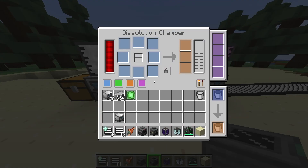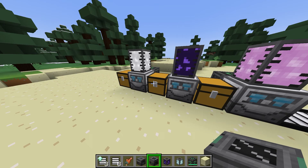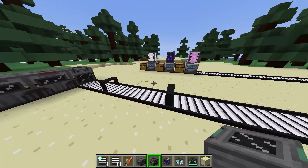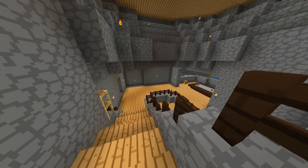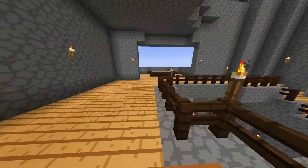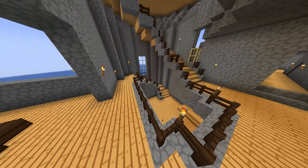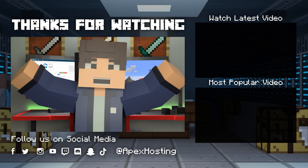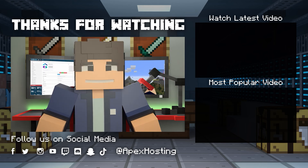Industrial Foregoing definitely isn't one of your one-and-done mods, and it does take quite a bit of work to get it up and running. That being said, once you do have it working, it will make collecting resources for your gameplay so much easier, giving you more time to focus on progressing through your game in other ways. That's all for this one gamers — as always, I hope you have lots of fun! Thanks for watching. If you want to see more great content like this, then subscribe or click these videos. Until next time, gamers!